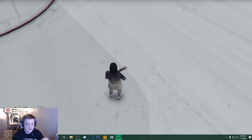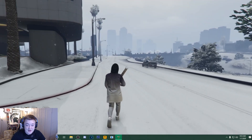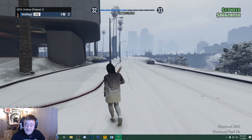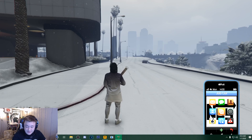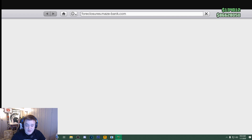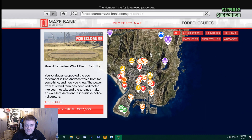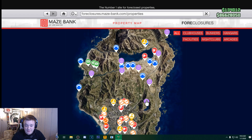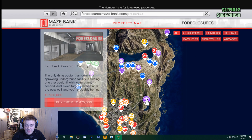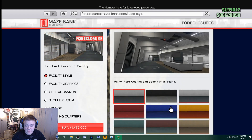So here we are in GTA Online. Both my mod menus are making my game crash right now, but we still have our 86 million dollars. Zyrean isn't here just yet in my session, so we're just going to go ahead and spend it before he even gets here. One thing I know I already want is to buy a facility so I can buy a Khanjali tank. I'll probably just buy this one right here — they are half off, so I'll be saving even more money.